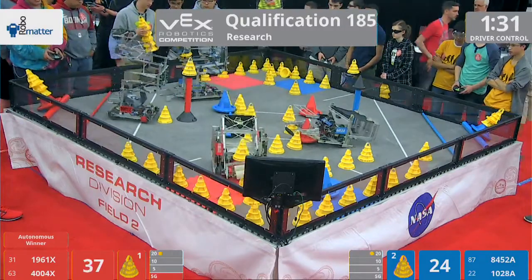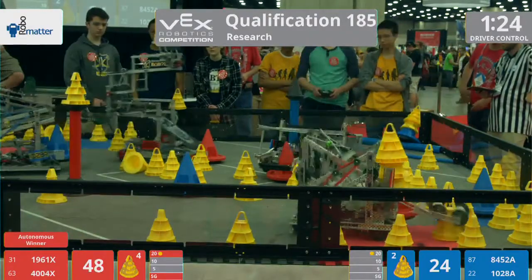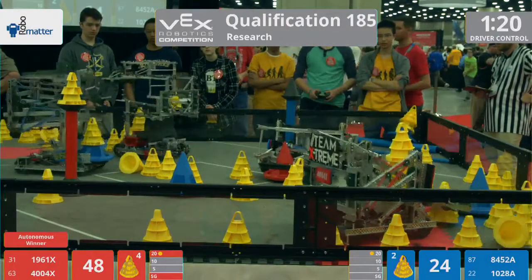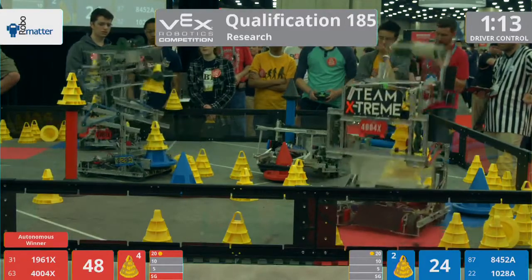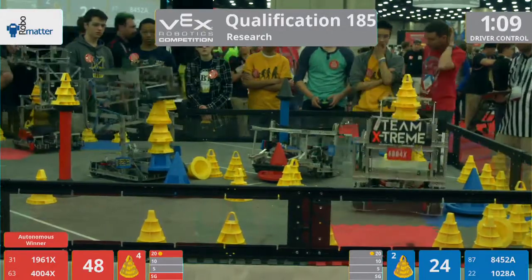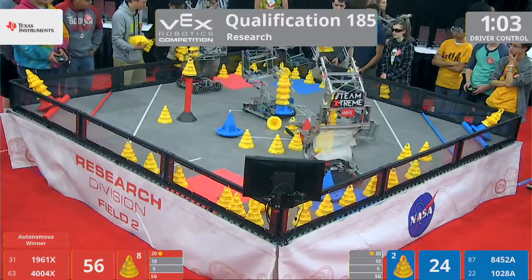The blue alliance: 8452A, Stripped Gears from Peoria, Arizona, and 1028A, Null and Void, Omaha, Nebraska. That cage robot there — they are taking strong ownership of that red mobile goal, trying to prevent them from being able to score. Right now, both alliances have got a mobile goal inside the 20-point goal zone as they work on their next set of mobile goals.